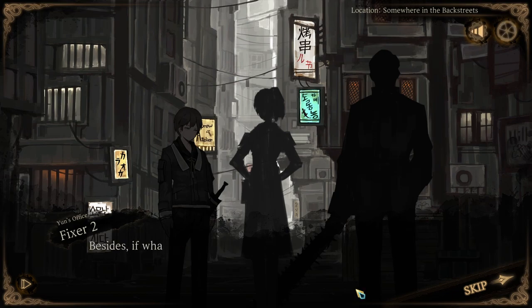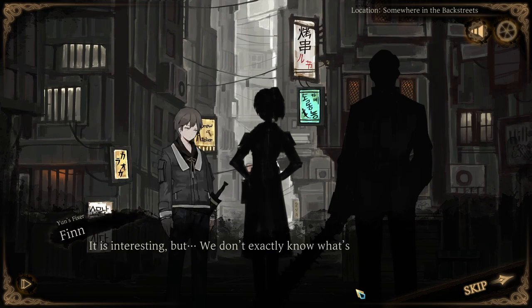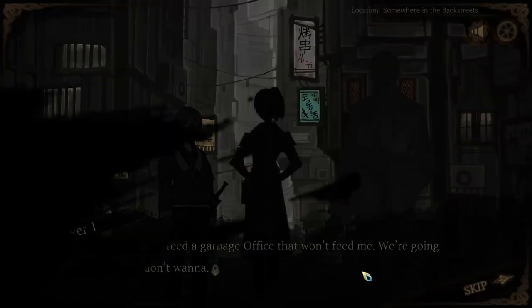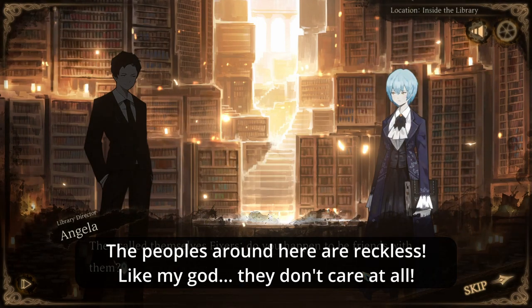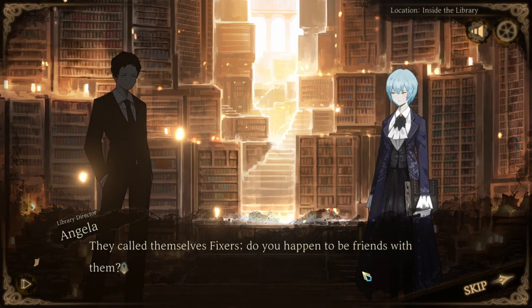"There's this envelope in my pocket. It says... 'Inventation'? Smells fishy — can't overlook something like this." "Besides, if what's written on the invitation is true, those books would be of interest to several associations." "It is interesting, but we don't exactly know what's in the library, right? We should report this to the office first and take care of it formally." "I ain't about to feed a garbage office that won't feed me. We're going first if you don't wanna." Wait — they're not going to take it to the office? Going in without any backup? Are you sure about that? You are fixers, you work for a company.